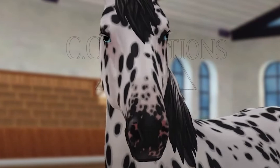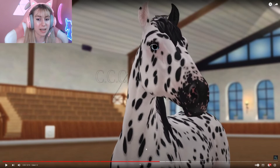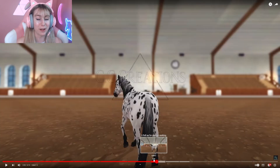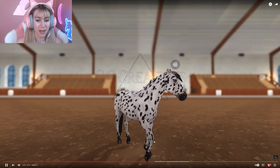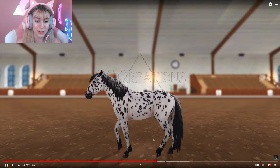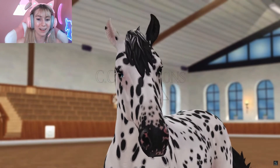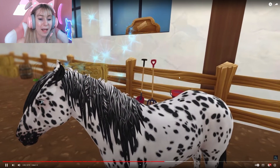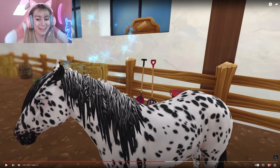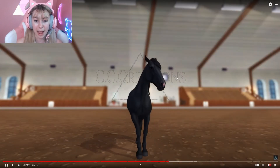The ears, the face, so many spots — this one is gorgeous! I feel like this is going to be a fan favorite. It looks like the gen 2 mustang coat color, which I really like. The eyes are kind of aqua — it gives me mermaid vibes! And the messy mane — that is way too good. I'm excited to see that one in game; I think that's my favorite so far.